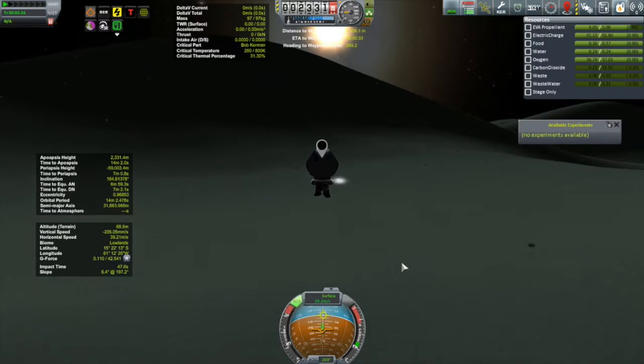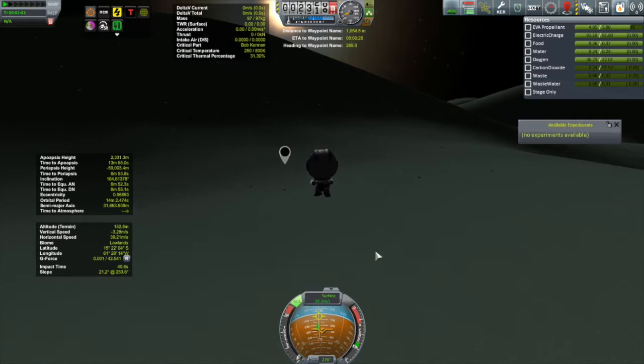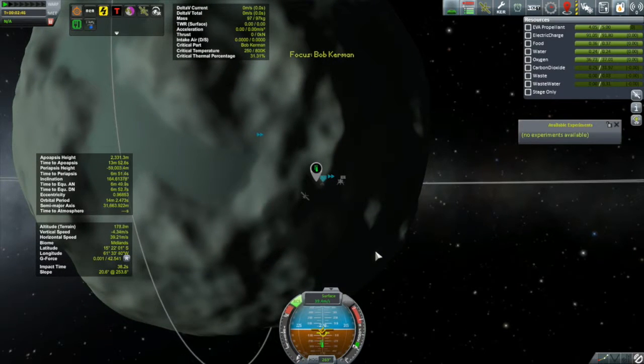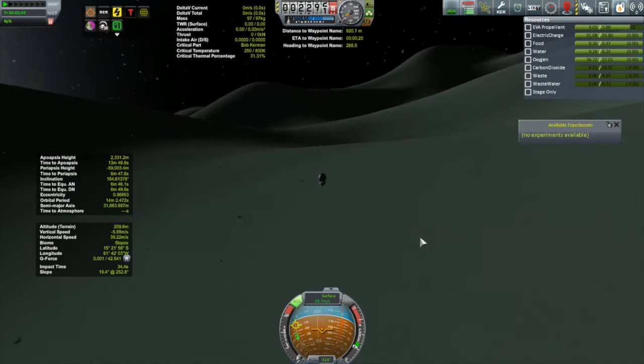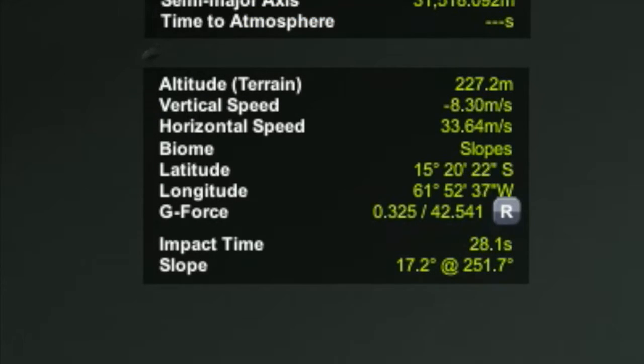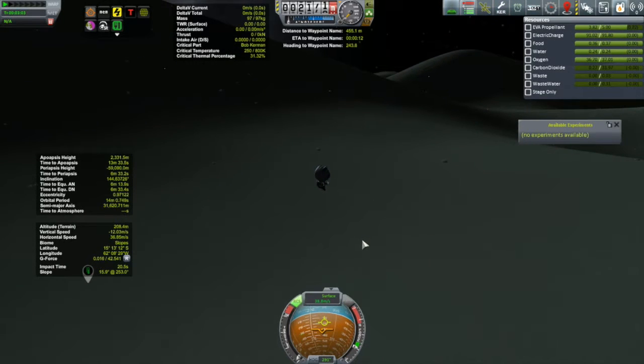It actually took me a lot less than 12 minutes because I increased my surface speed — I'm going almost 40 meters a second. You could actually get yourself up to orbital velocity and put your Kerbal into orbit from Minmus, though I don't think you'd have the delta-V to get back down. I'm in the slopes now and I need to slow myself down. I've got to kill off my horizontal velocity, just like doing a landing — pushing that prograde vector down to the bottom of the nav ball.